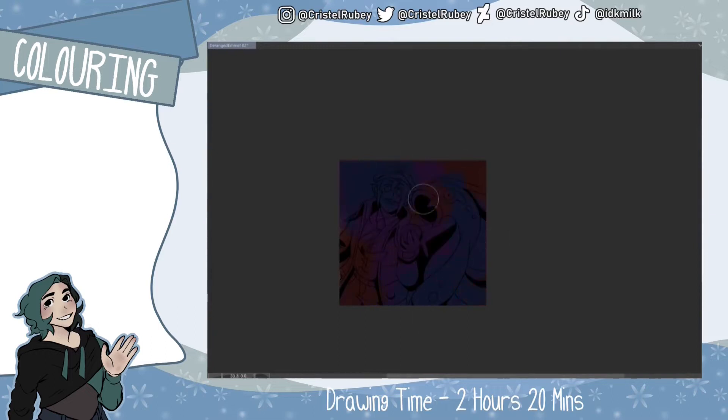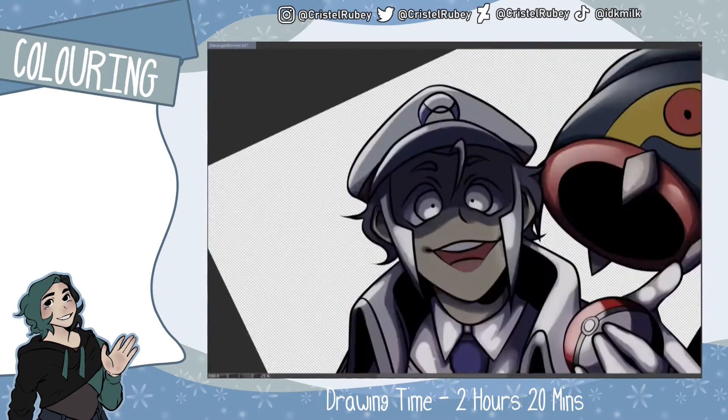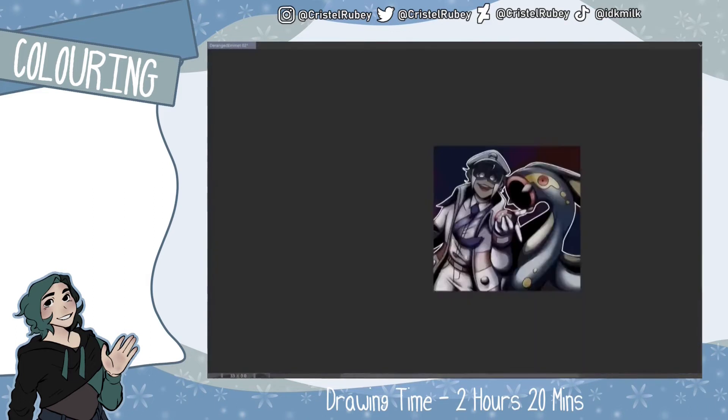To add more variation to my piece, I splotched some dark blue, purple and red onto a canvas randomly and blended it together. I then set the layer to multiply at 50% transparency.